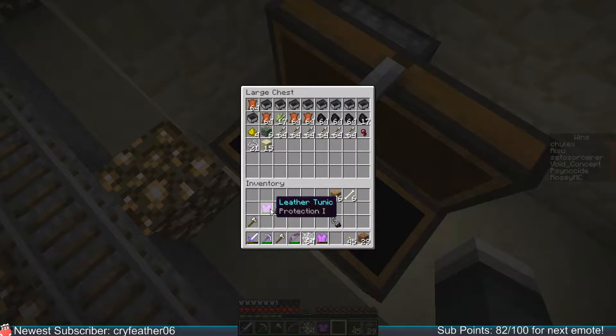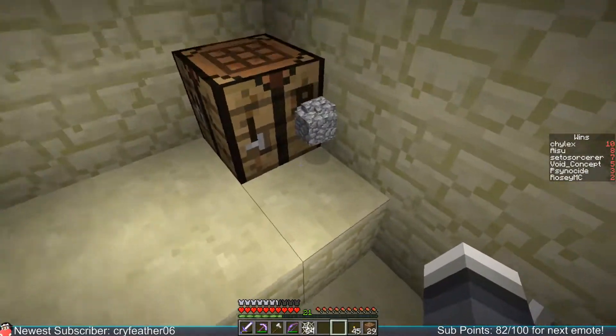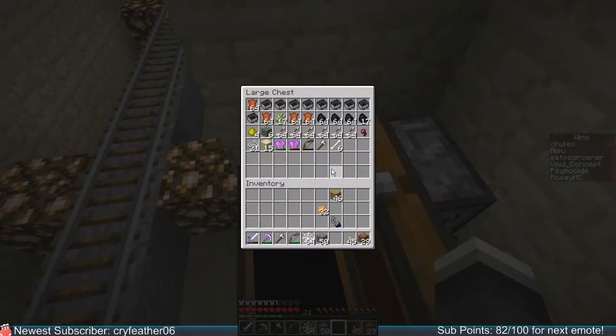Do you happen to have — I have cobble. Nice. We'll take that, and in that case I will birth another crafting table into this world. Never say it like that again. Okay, what the hell. Did you just make that pillar up there? Yeah. I'm coming way over there. He's like, please James, they're children.